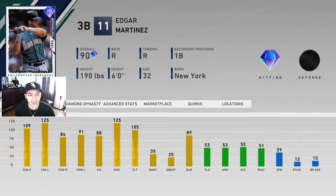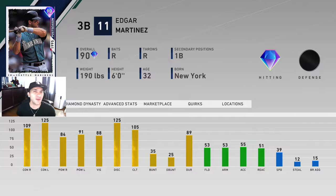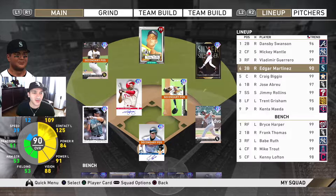We also picked up the 90 Edgar Martinez - 109 contact versus righties, 125 versus lefties, 84 power versus righties, 91 versus lefties, 88 vision with common tier defense and 39 speed. At third base he should be fine - we play Frank at third so he should be fine there.